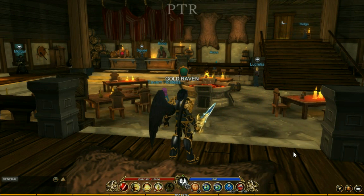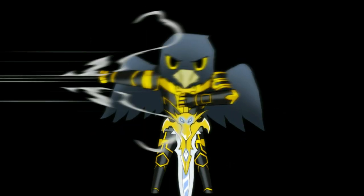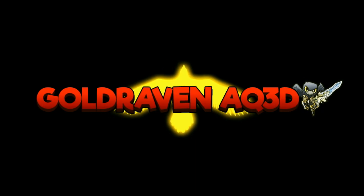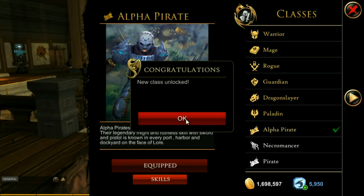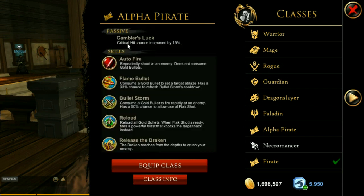Welcome back to another video - this one is on the alpha pirate preview. First you need to unlock the class. It says here that the alpha pirates have might and ruthless skill with sword and pistol. The passive is the Gambler's Luck, which gives you 15 percent more critical chance.